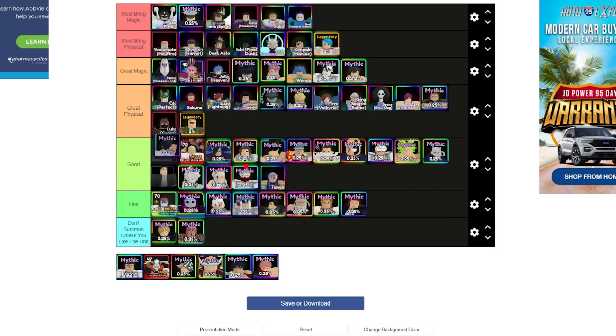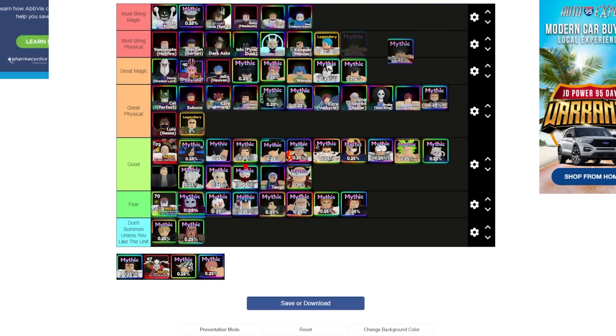Udiu — there are already a lot of other air hitters in this category, so Udiu falls under good. He's still not doing enough damage to carry. Whitebeard is good and has his ability. Yuta is tough — he does 1.3 billion magic damage per minute which is fantastic and his range is amazing. He's technically must-bring but more honestly in the great category. Let me know in the comments where you think he should go.